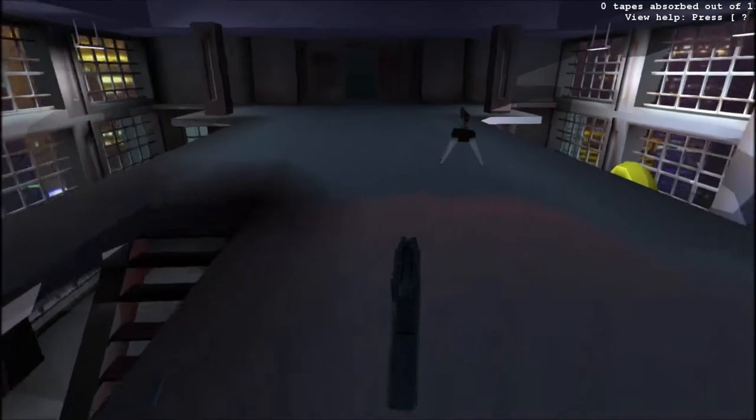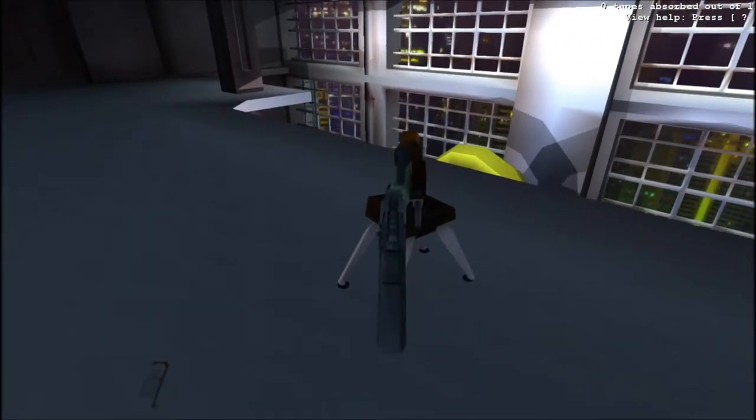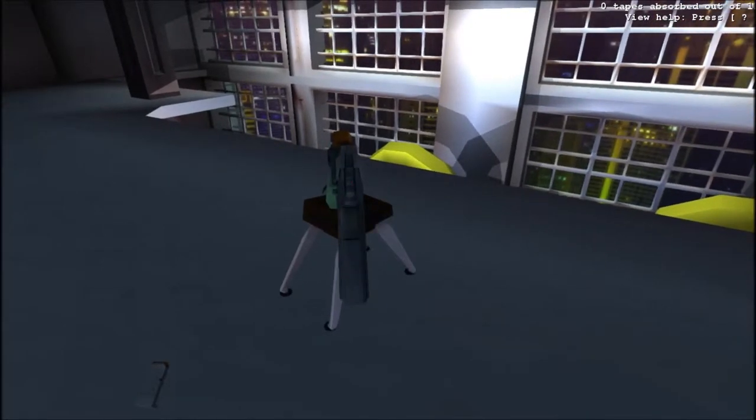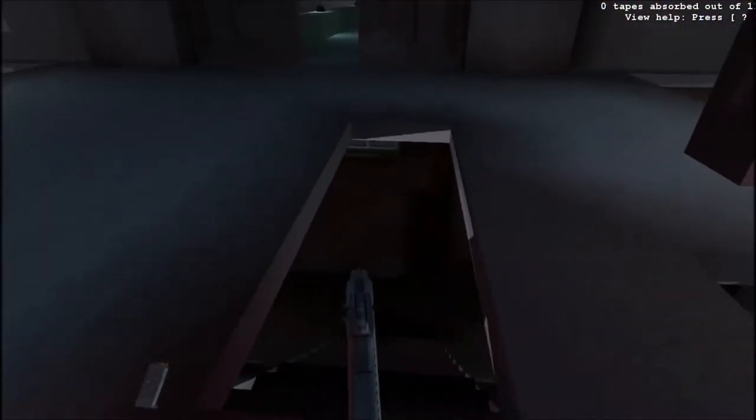I tend to find if you aim for this blue bit as it's coming round, you'll either hit the blue bit, which I think will totally destroy the turret, or you'll hit the camera and then it can't see you, or you'll hit the barrel and then it can't shoot you. So that's a pretty good trick.